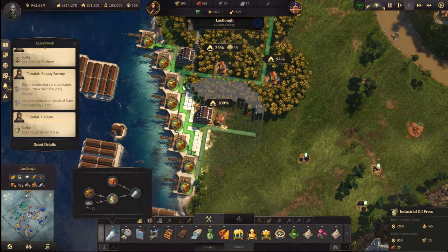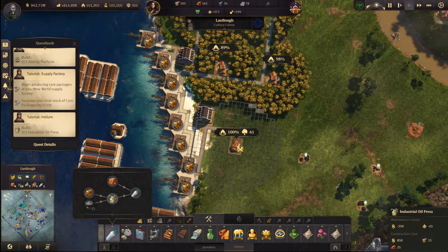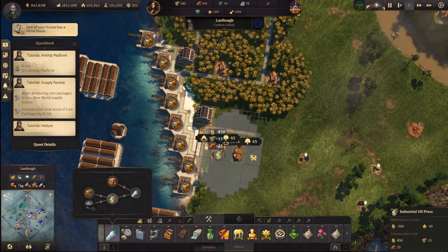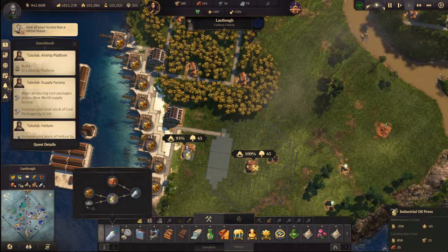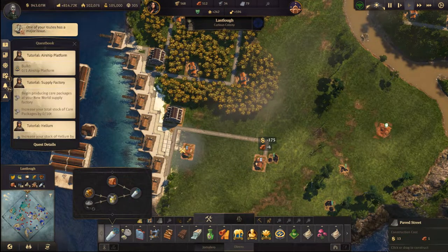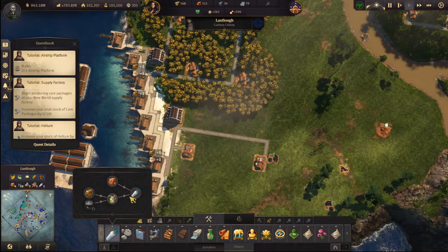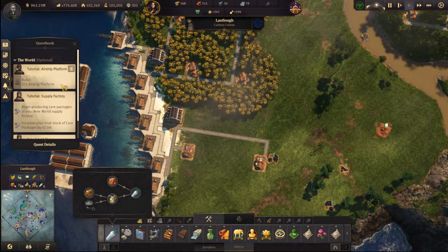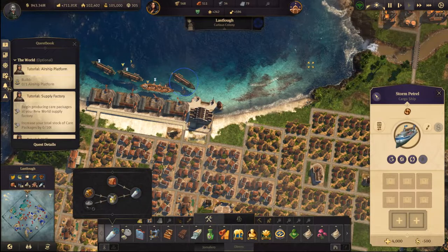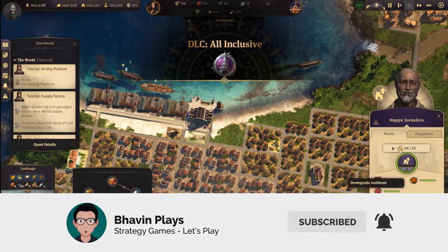Let me add it here because these have trees just like those. I think this is a good spot — maybe one up. So we build one. Two is enough for one, that's good. Helium is being produced — that is lovely. Let's give these people work clothes.